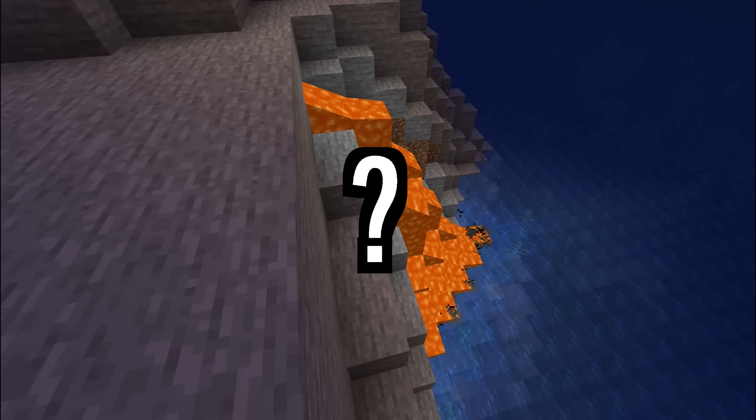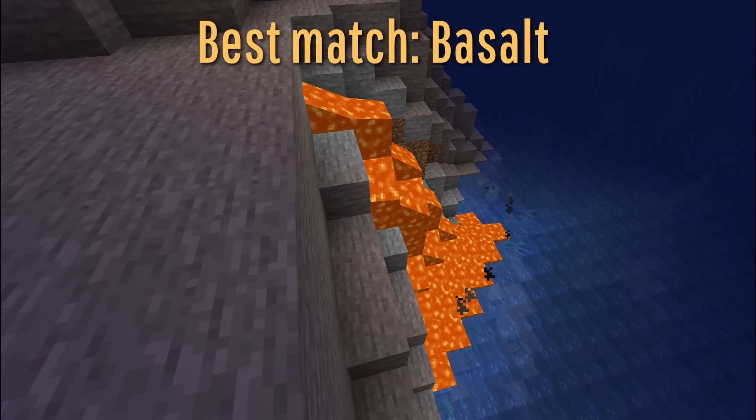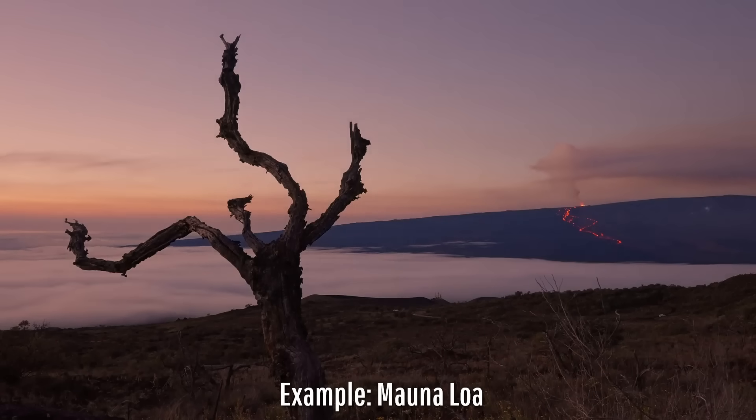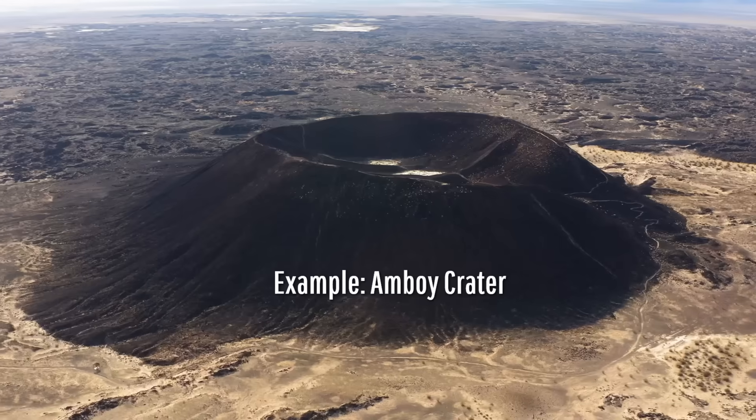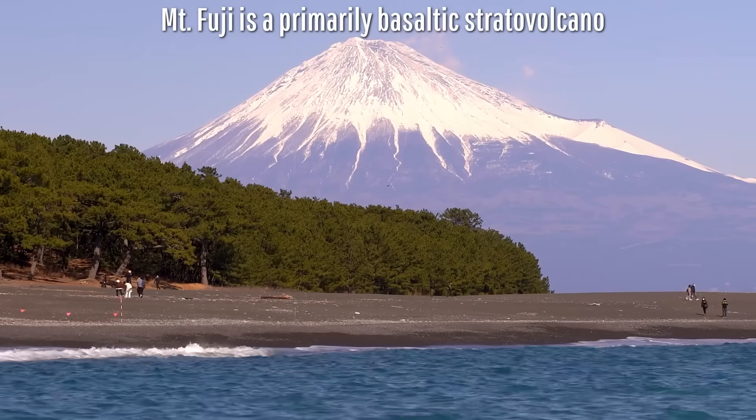So, with all of that in mind, what is the best composition match of Minecraft's lava? In my opinion, basalt, which commonly forms shield volcanoes worldwide, but can also create cinder cones, explosion craters, and in rare instances stratovolcanoes.